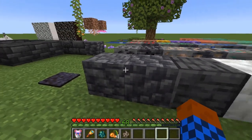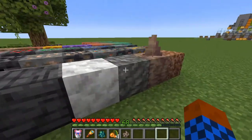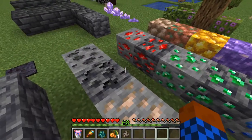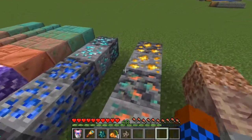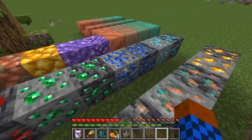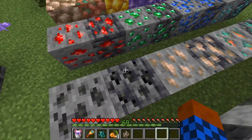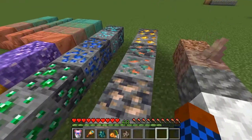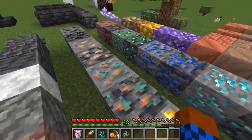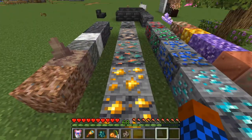There are also many many new blocks, with some having amazing textures and some not so much. As you can see, the ores have different textures even though they are pretty much the same as far as I know. The darker ones are the deepslate ones that you find at really deeper levels in the game, but as I understood there is not much of a difference - just darker textures.